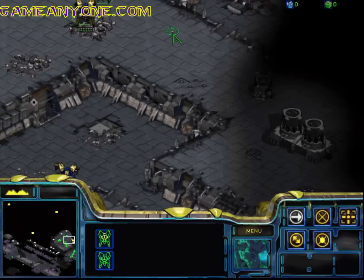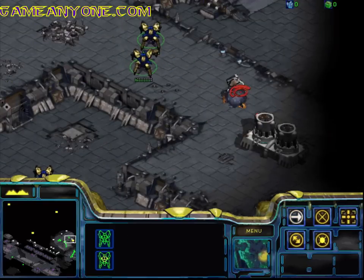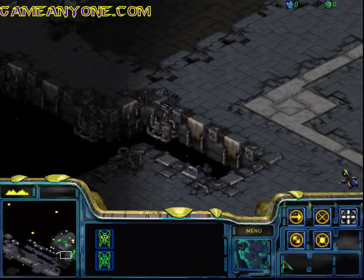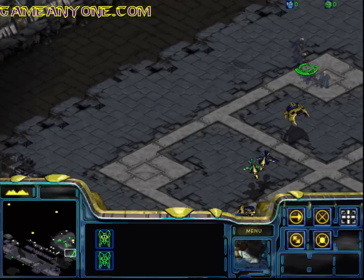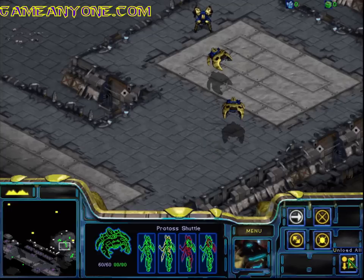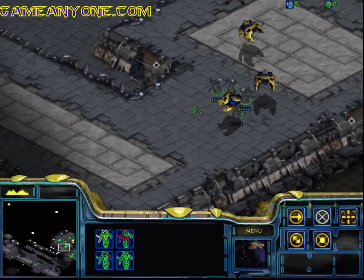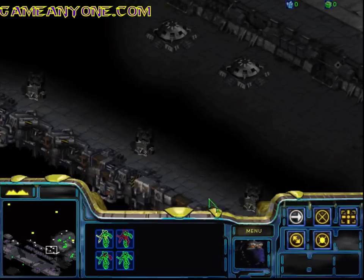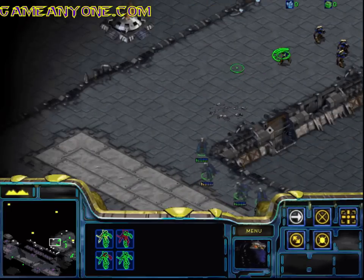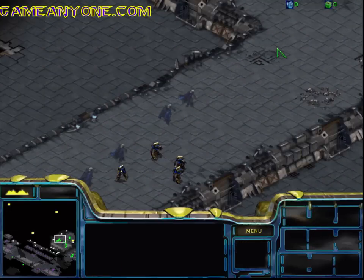We don't need to worry about that — just come in from this direction. Just take out the shield generator, and once the shield generator is out we can take our Dark Templar and quite easily destroy the enemy without them being able to stop me. Let's get him. Almost. There we go.